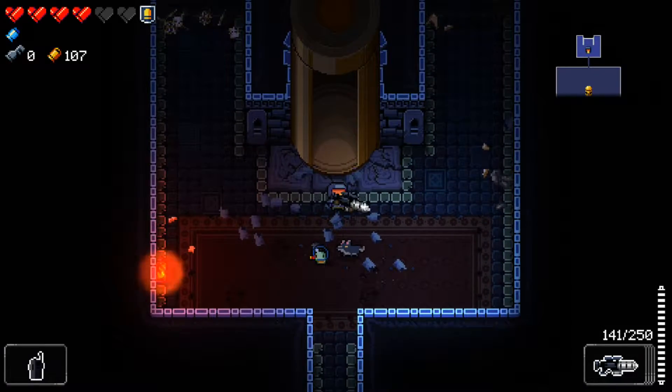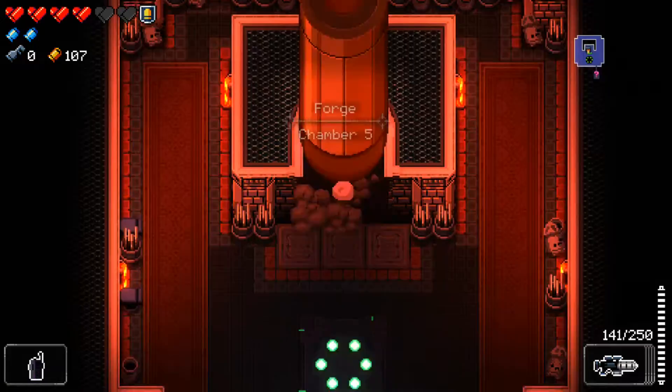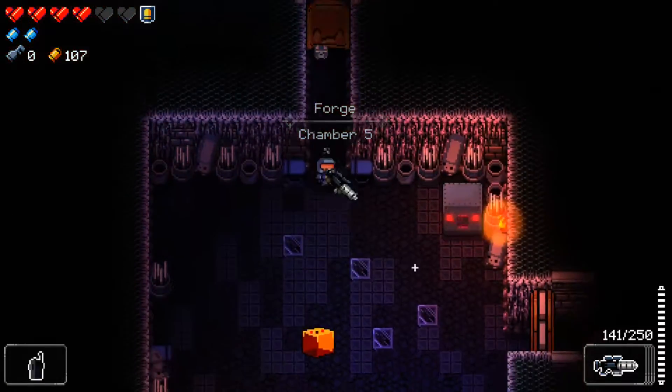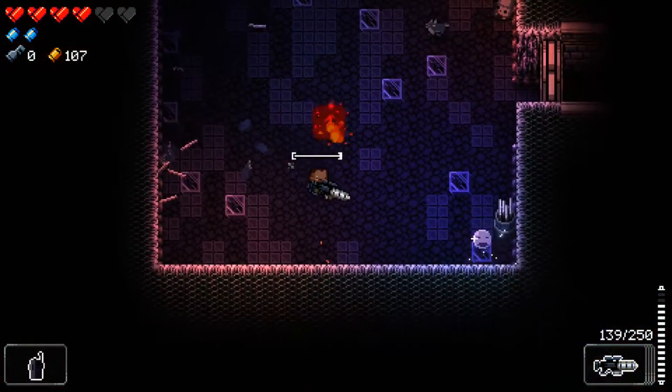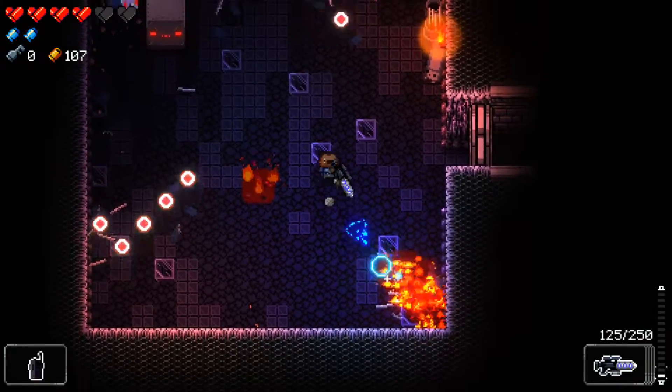The problem with failing to dodge an attack is that you expected to be able to dodge it, so you don't use a blank. Blanks are great when you know you're not going to be able to dodge all these bullets — you use a blank instead to get out of it that way.